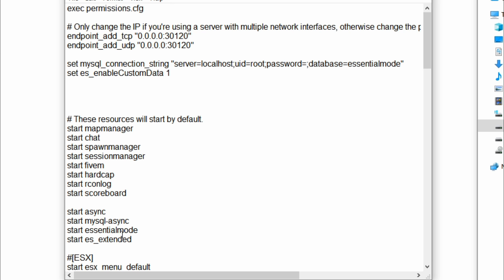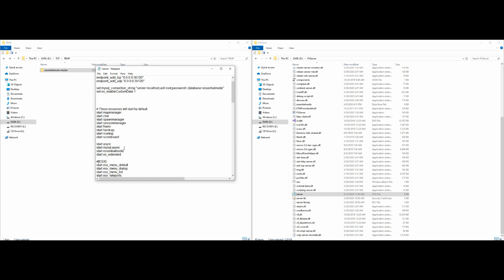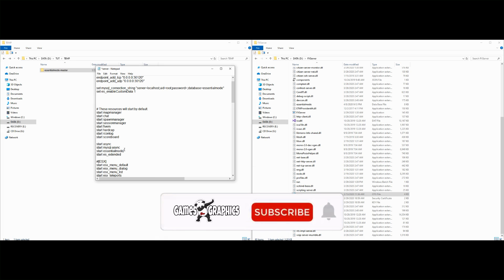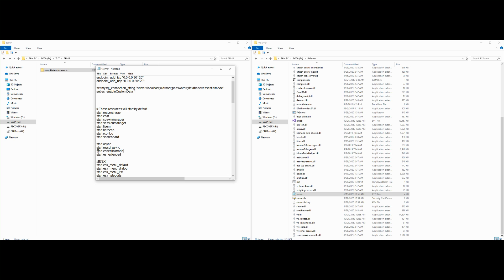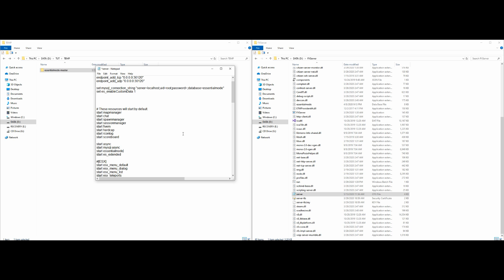If you have any ES scripts installed already, make sure that Essential Mode goes above them, because Essential Mode is required for any ES scripts. Make sure you have 'start essential mode' above your ES scripts inside your resources. Once that is done, we need to bring back up the installation page.